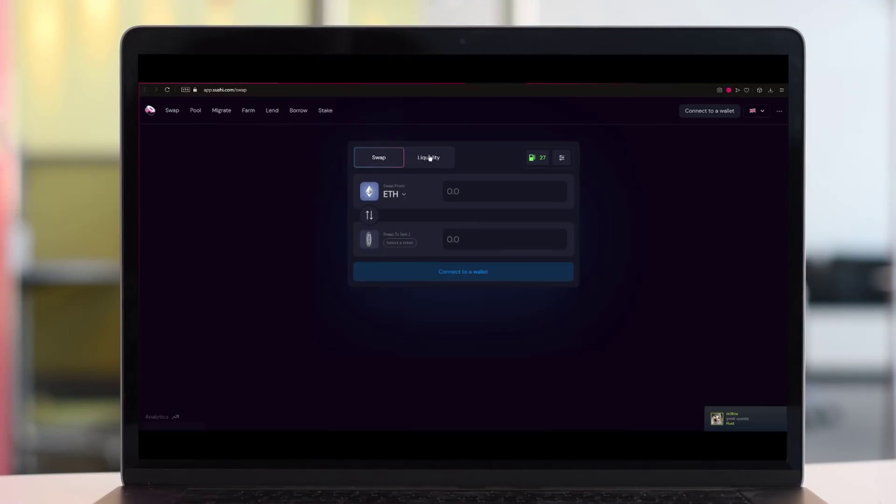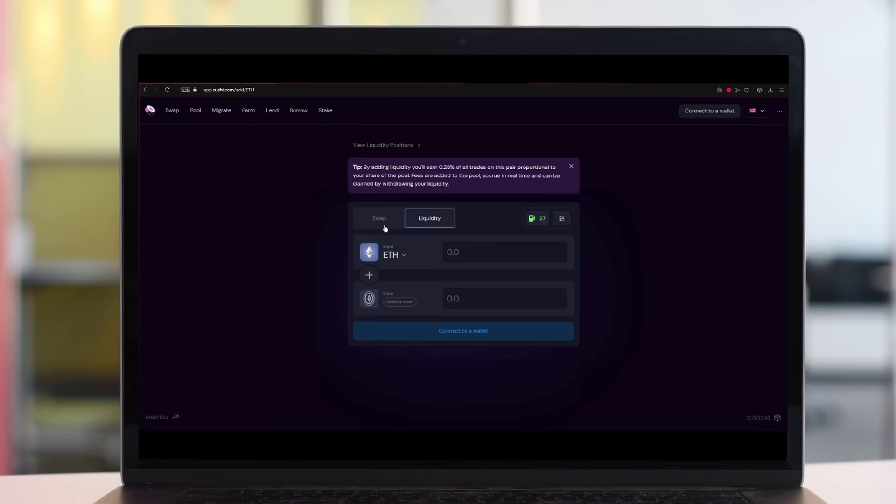Here you can swap coins — it's like PancakeSwap. You can swap whatever coin you want, and here is the liquidity section.